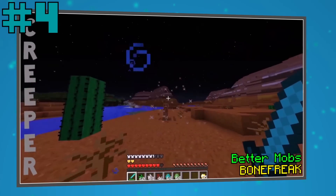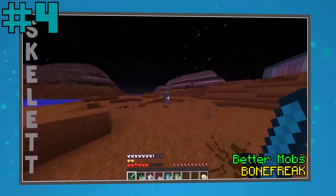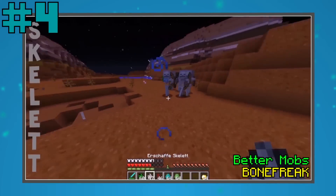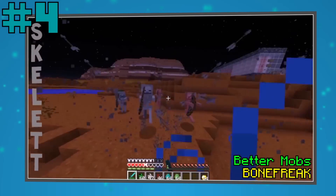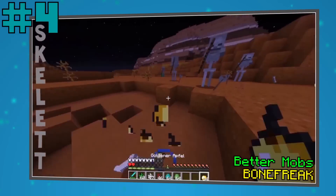In place number 4 we have a creation by Bonefreak, and it's better mobs in vanilla Minecraft. When pasting this command into a command block, all of the hostile mobs will get some special abilities. If Minecraft was too easy for you, you should definitely try playing survival with this contraption installed. It adds a whole new difficulty to the game and it's really a lot of fun to play around with.